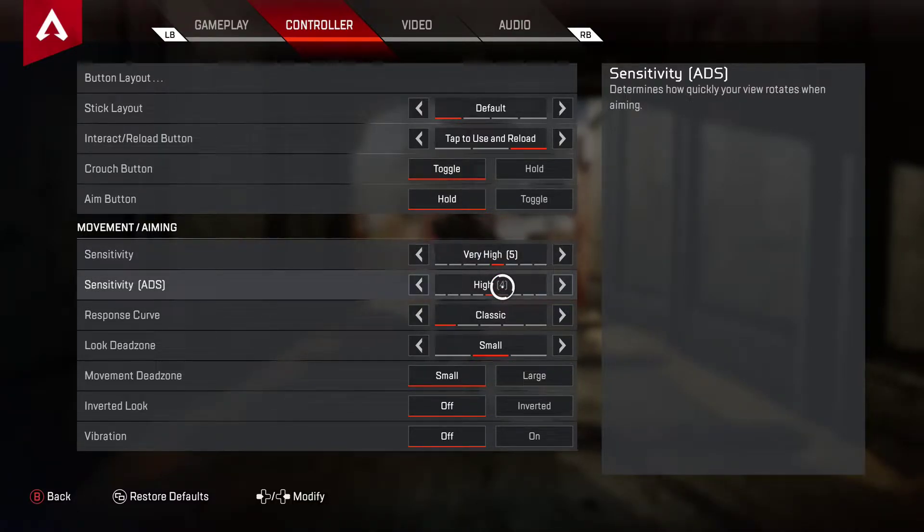ADS — you definitely want that to be near your normal sensitivity. Your shotgun accuracy will actually improve greatly if they are closer together than far apart, because otherwise your muscle memory is not going to be as consistent between hip fire and ADS.